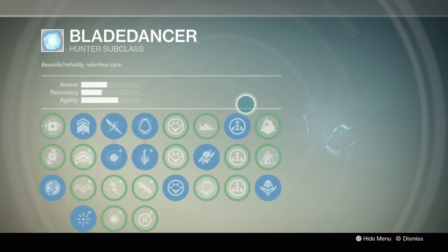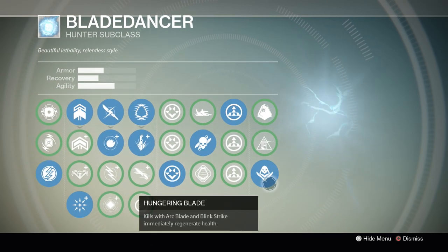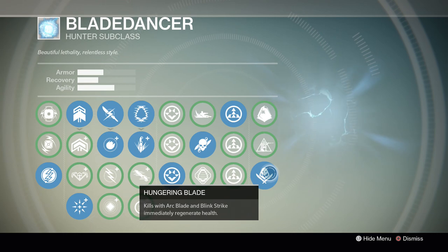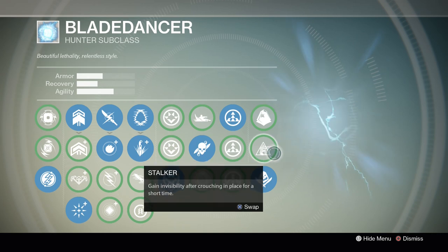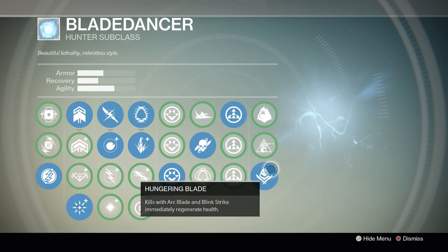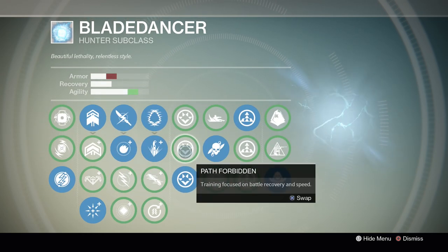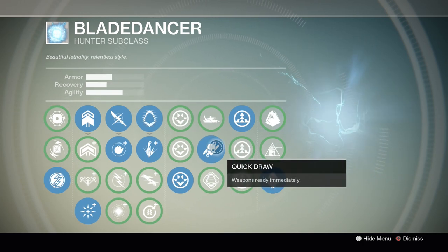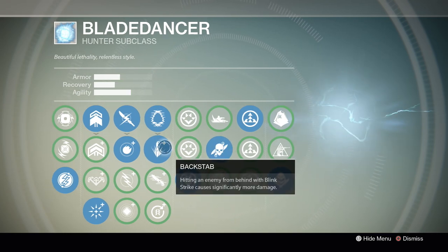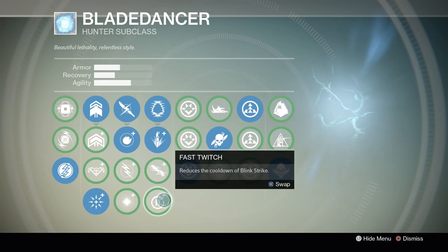For the Blade Dancer, I use Hungering Blade for PvP because it helps you heal. Encore doesn't really help you that much in a lot of situations. Stalker I'll take in PvE, but for the most part Hungering Blade is the way to go. I do a pretty balanced spec on Blade Dancer — I like being a little bit faster. Quick Draw is also a big perk because it's so broken, especially if you blink shotgun and miss. Backstab is kind of broken too because you can one-hit people from the front. Fast Twitch is okay as well because it reduces the cooldown of your melee.